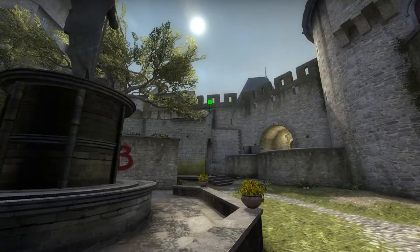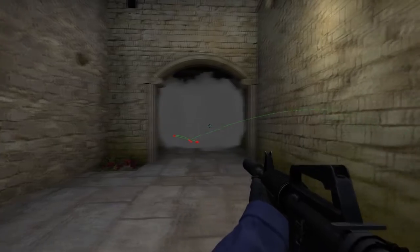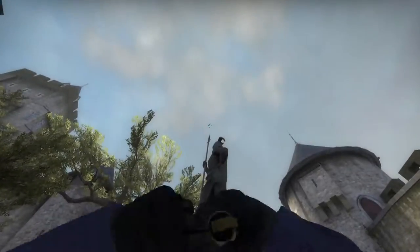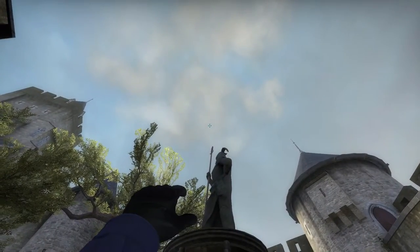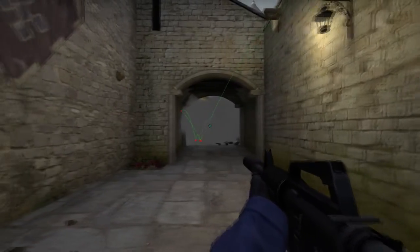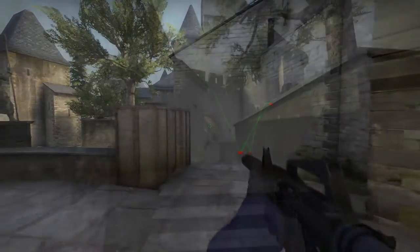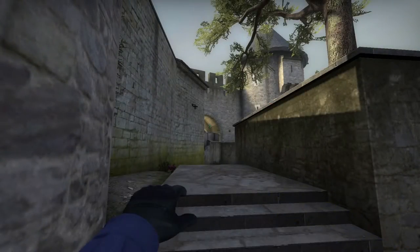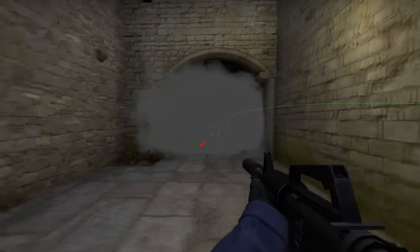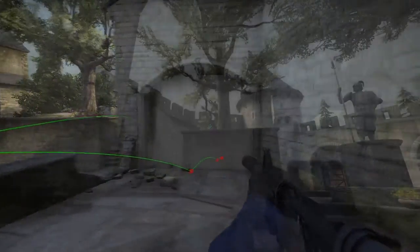From the fountain, you can do the same — just aim at the arch and bounce it off. Pretty simple smoke, but you are exposed when you throw these smokes so just be careful. You can also throw a smoke from behind the fountain — just make sure you practice this one because it is a bit temperamental and hard to throw. It doesn't quite land where you want, because it does let them get behind the box, but it will delay them running out. From behind the tree, you can throw a running smoke bouncing off the boxes, which is quite a good smoke and usually one of the first smokes you'll throw if you think they're going to rush.